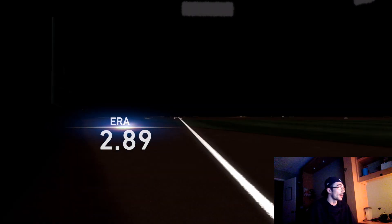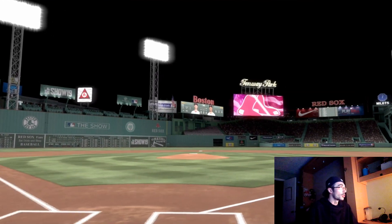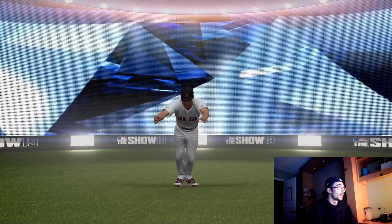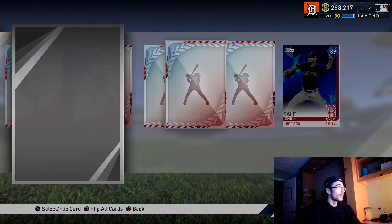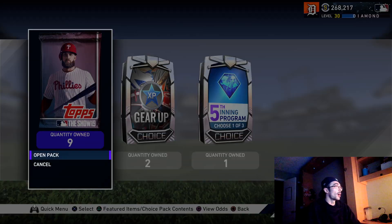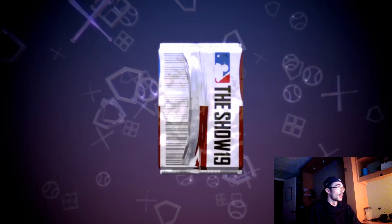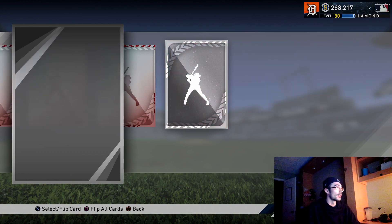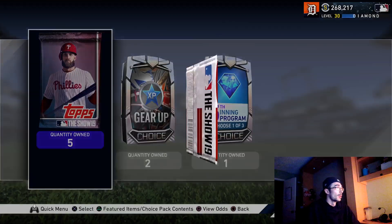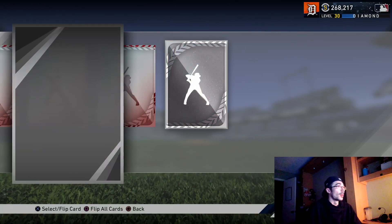There's another diamond - 1,789 strikeouts, 2.89 ERA at Fenway Park: that is Chris Sale, number 41, 89 overall. He's been up and down this season with ratings but that's a solid 35,000-37,000 stubs. I'm probably going to keep him because I'm trying to get this program completed, then sell the Lou Gehrig card and build up my collections. I'd be looking at 300,000-something stubs if I sell Lou Gehrig, and depending on whether I can get that Garrett Anderson and sell him too, that'll give me more stubs to work with.